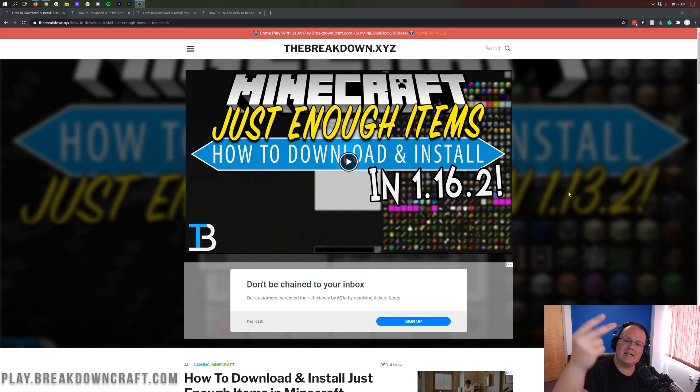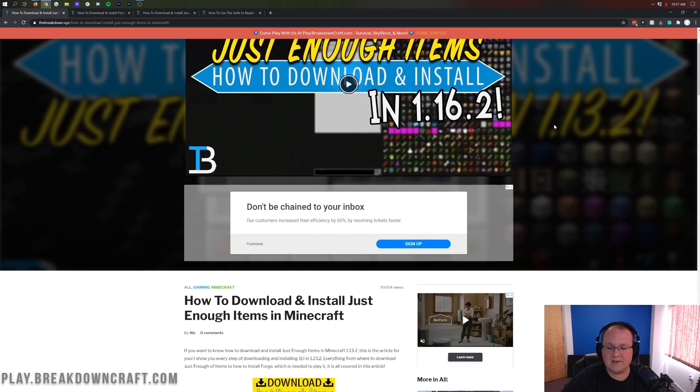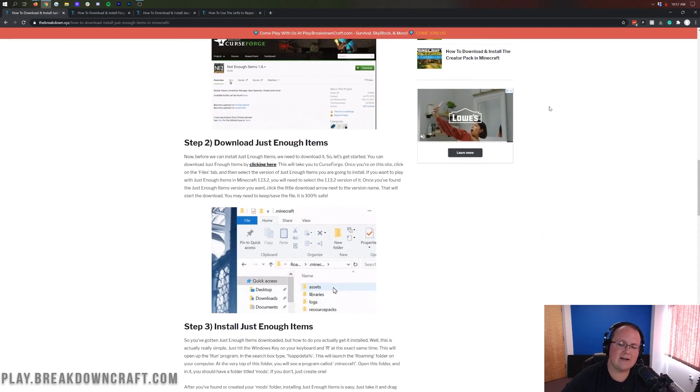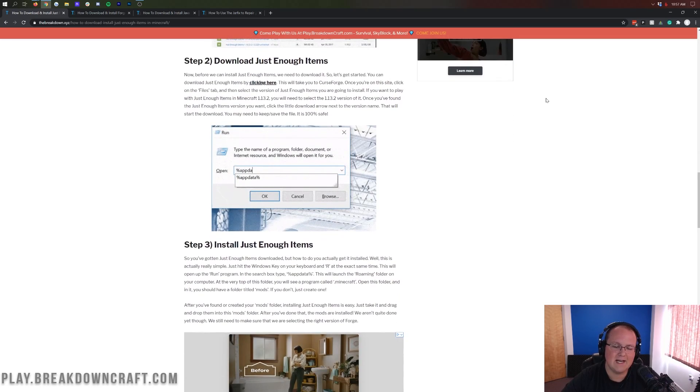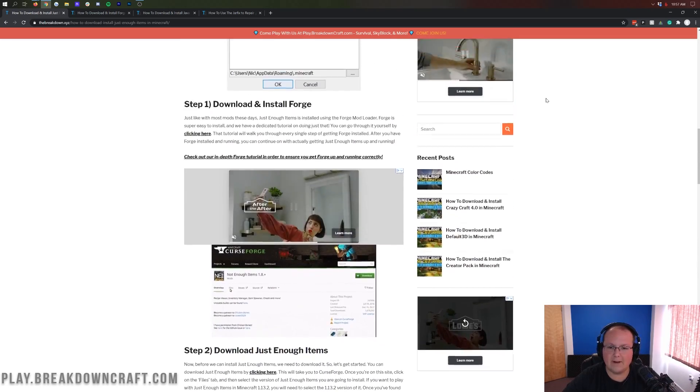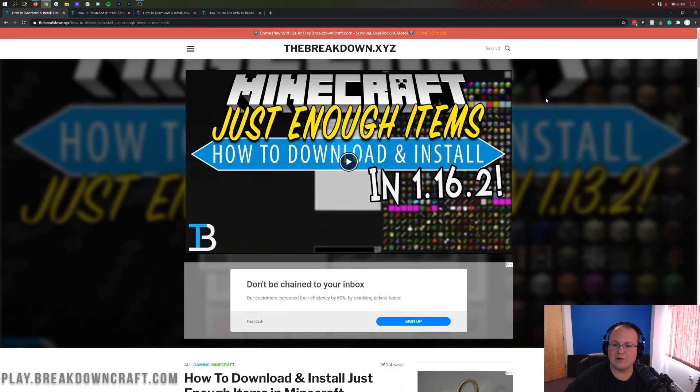In order to do this, you want to go to the second link down below. That's going to take you to our text tutorial for Just Enough Items. The reason we have this tutorial is some people say I go a little too fast in these videos. If that's the case, this text tutorial walks you through everything at your own pace.